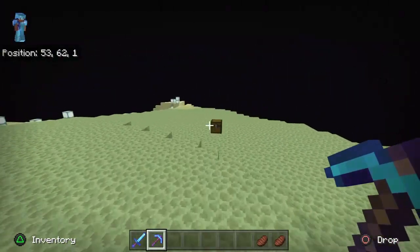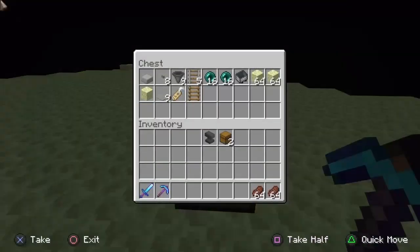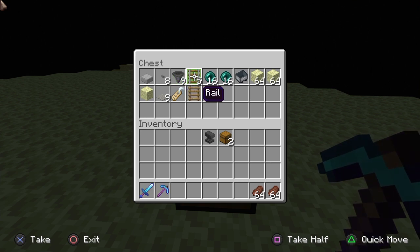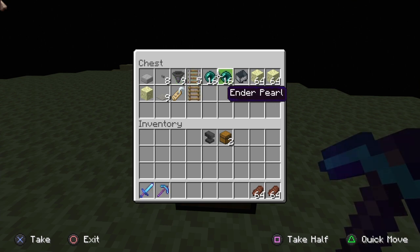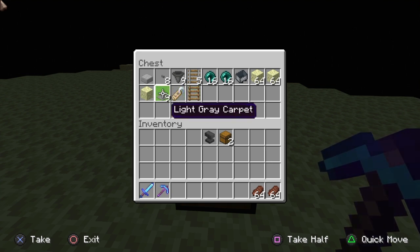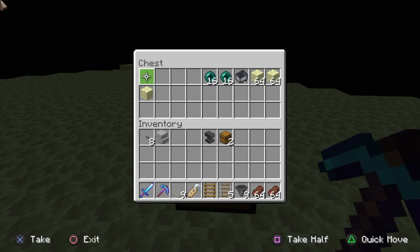Here are all the materials you'll need: a half slab of any kind, any buttons, nine hoppers, only two railings — not five — as many ender pearls as you need, one minecart, as many building blocks as you need, a ladder, a name tag, and nine carpets of any color.